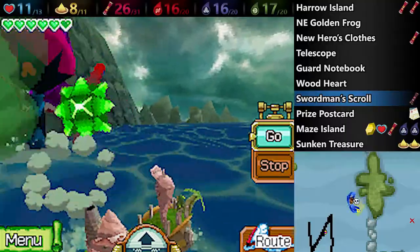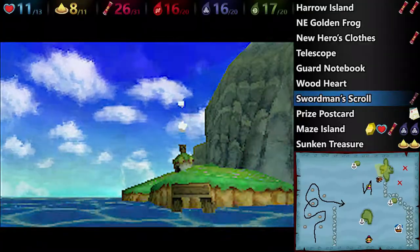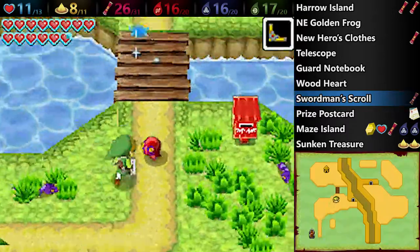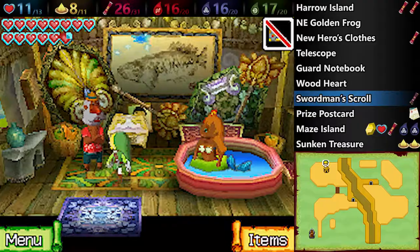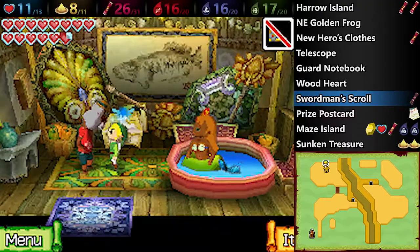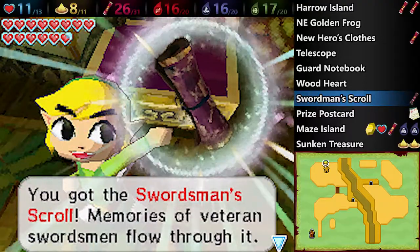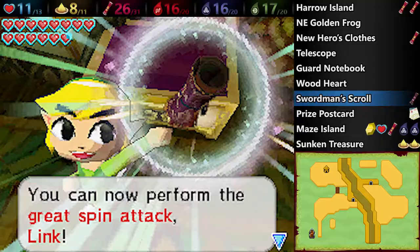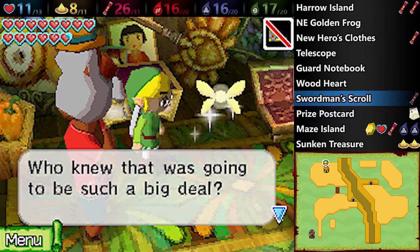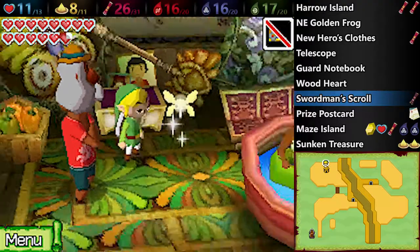This prize is awesome — it gives you the swordsman scroll, which allows you to use the Great Spin. How you do that is you perform three spin attacks in a row, and when you spin the fourth time, instead of just getting dizzy like you used to, you will be able to spin around a whole bunch and continually spin until you finally become dizzy. In the meantime, you can draw a path around and move around to attack enemies, and it does a significant amount of damage. It's amazing against bosses and just really, really powerful.